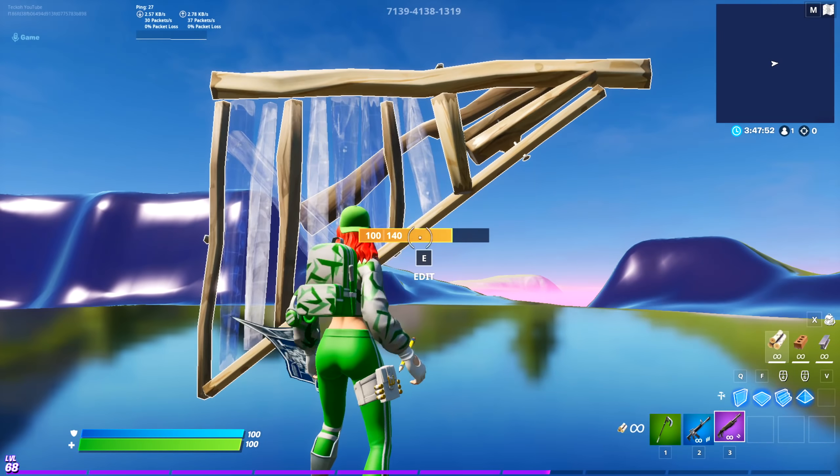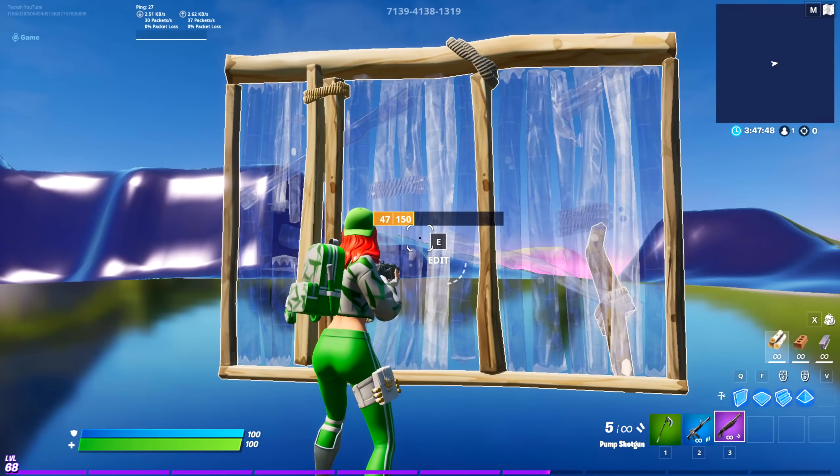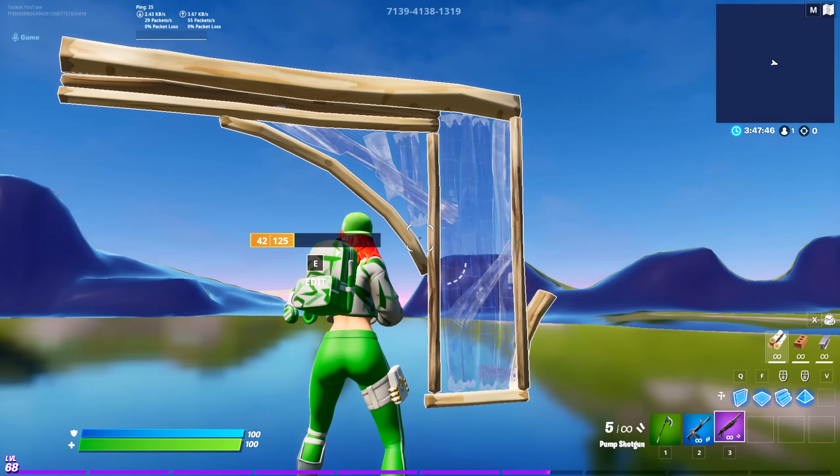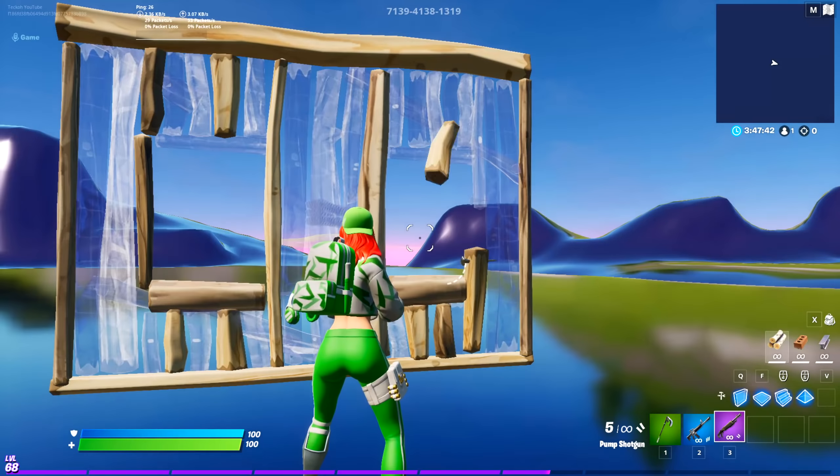Always try to find the shortest way to move your crosshair to select the tiles for your edit. You can easily practice this in creative by going into an open map and doing it over and over again with different edits like arches, ramps, etc.